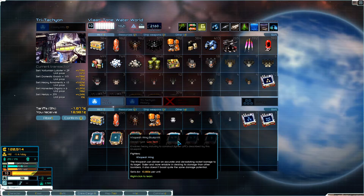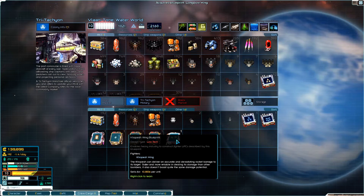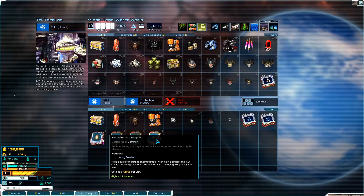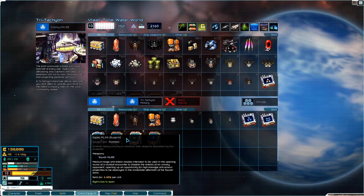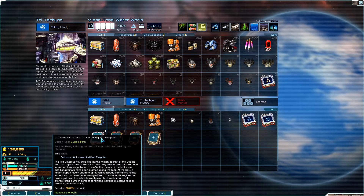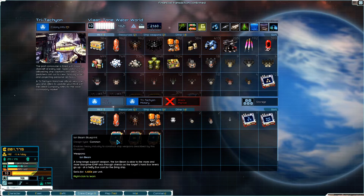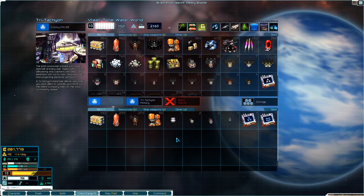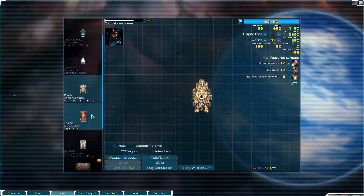I'm probably going to keep these blueprints even though I won't be able to make anything from them for a while. I'll go ahead and learn those so whenever I do get a colony I can make heavy blasters and other weapons. These three are weapons blueprints. This is a modified freighter blueprint for the Luddic Path — I don't want Luddic Path ships, so I'll sell that. I'll learn all three weapon blueprints.